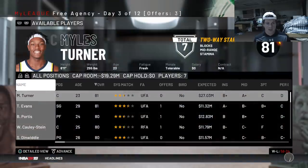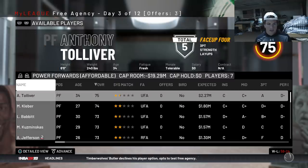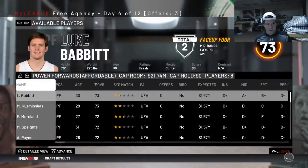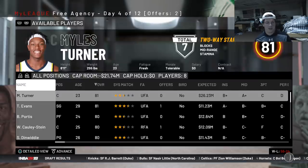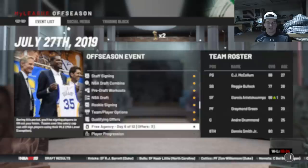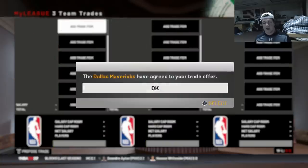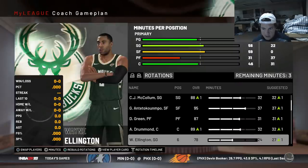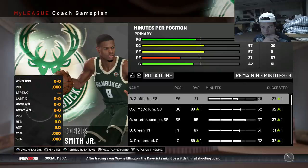Signing TJ McConnell as a backup point guard. At shooting guard it's not the end of the world if I don't get a backup. At power forward it's kind of rough - taking Boban if he wants to come here, probably end up trading him. Luke Babbitt also will probably be traded. Sending some guys to training camp. Start of the second season - making a trade with the Dallas Mavericks: Tony Allen, Danny Green, and a first for Wayne Ellington and a second.